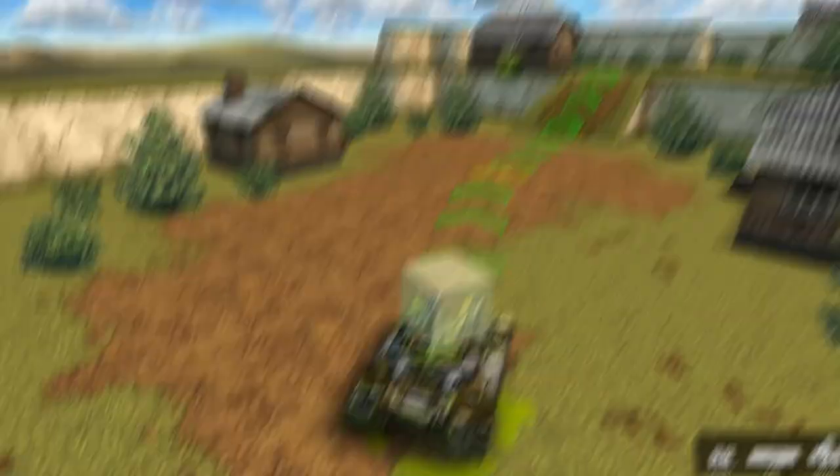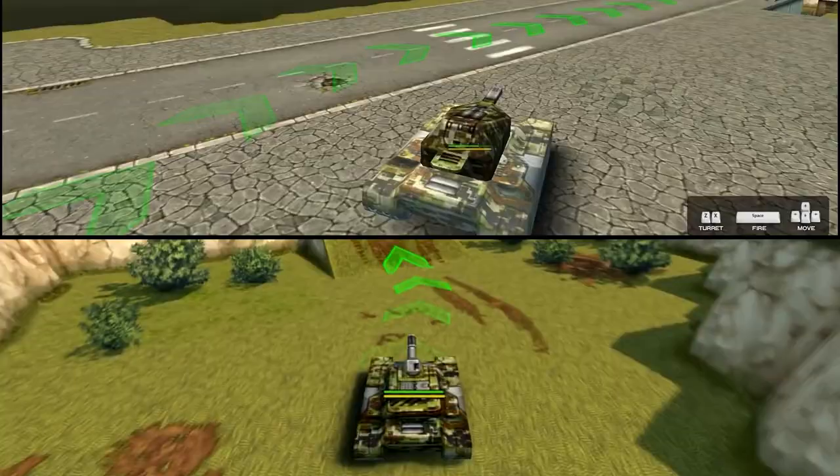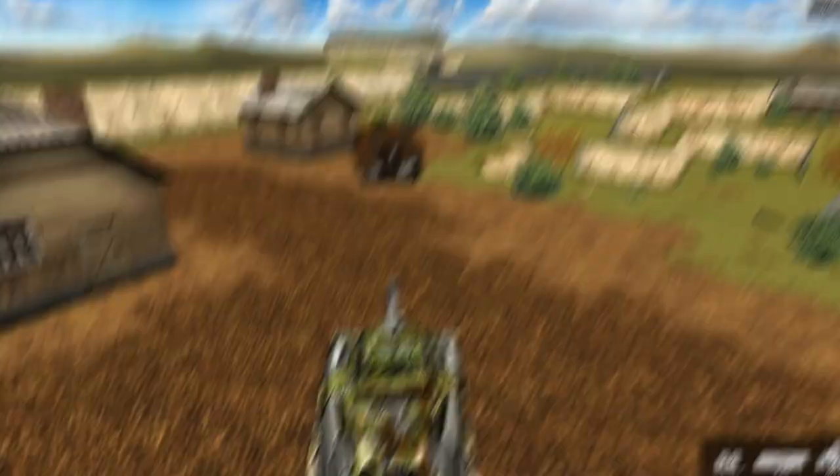Many questions were left unanswered in it: why do tanks attack you, why are different turrets equipped, and why is the Thunder Mammoth boss just a regular tank in the real game? This tutorial didn't show the game you entered once you completed it. This format of teaching new tankers remained in the game for a long time — long enough to understand that something was wrong with it.